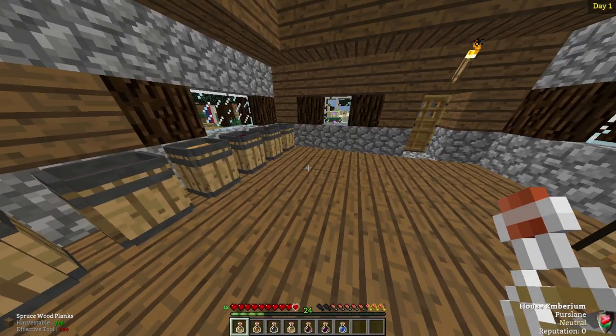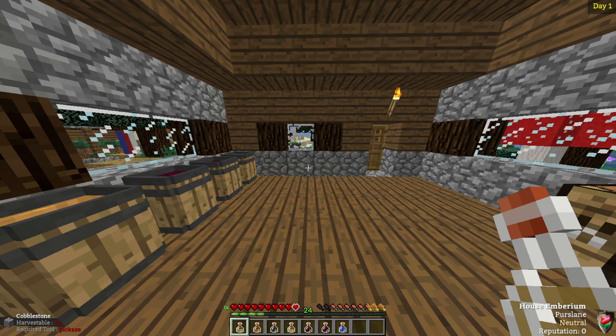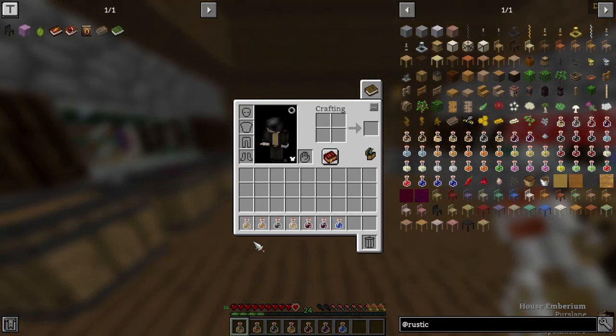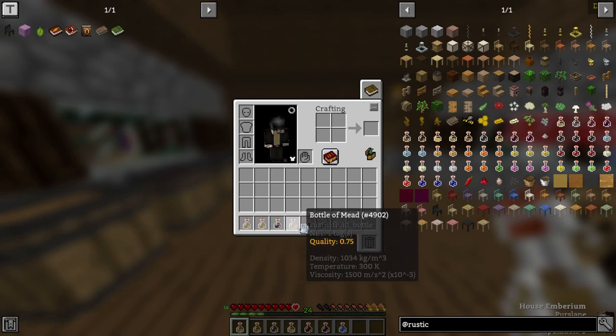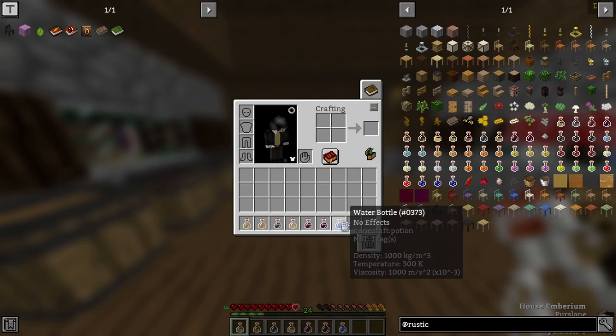Let's go ahead and take a look at all of the liquors available for consumption. One thing to keep in mind is that all of these liquors will give you hunger back — in other words, they're very filling. So if you don't feel like eating food and you just want to get drunk for the night, go crazy. Another thing to keep in mind is that these will give you a very interesting effect if you drink too much, which is why we have this water bottle right here. So without further ado, let's get started with the spirit tasting.